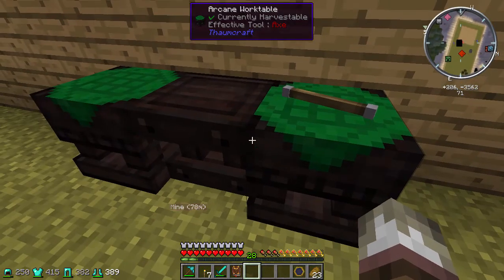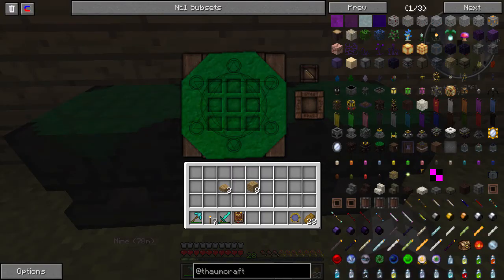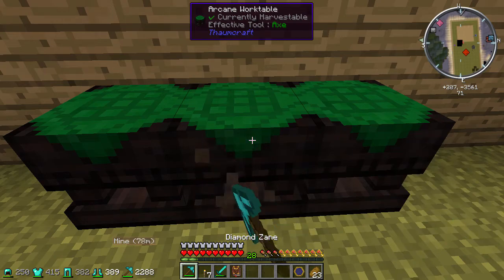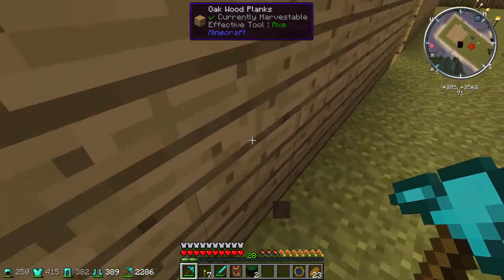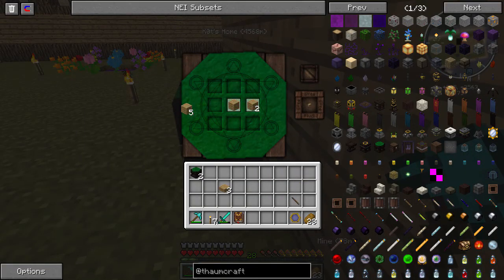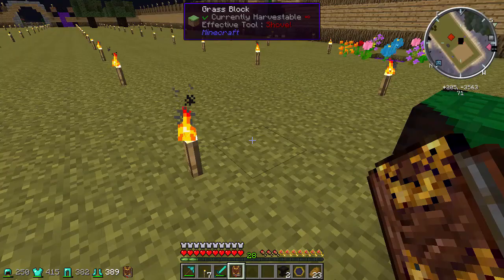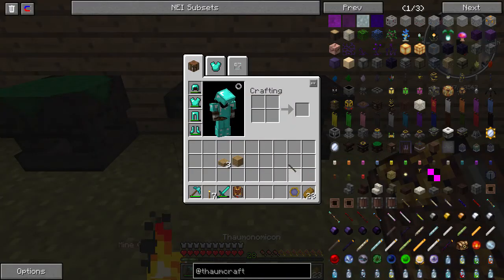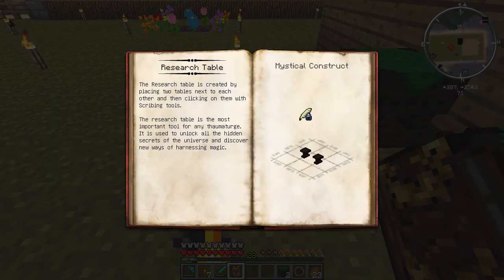See you can still use it as a normal crafting table. Hmm, that's not what I wanted to make. Maybe they were too close together. I'll spread it out a little bit. Maybe Cot can use one table once he gets into this mod. Alright take two - I guess it needs to be separated. No - why aren't you working? Let's read it. To gather knowledge, the research table is created by placing two tables next to each other, then clicking with the scribing tool. Oh that's right!